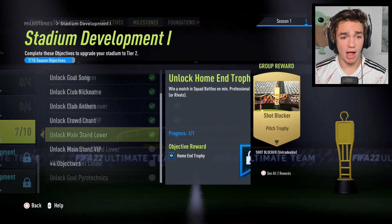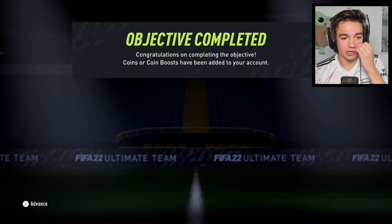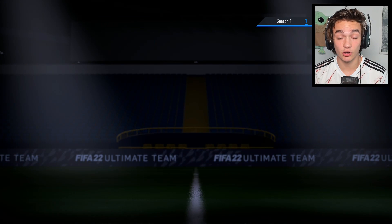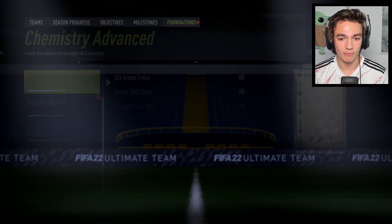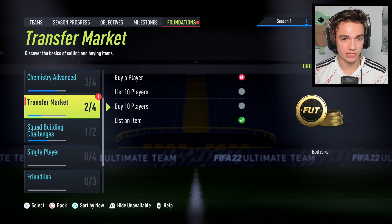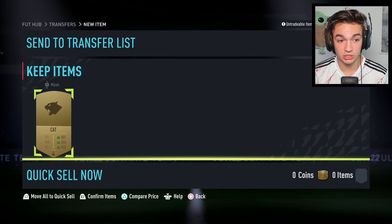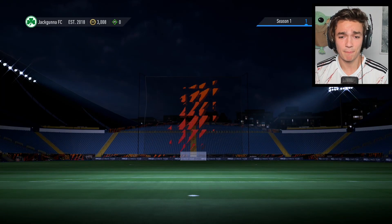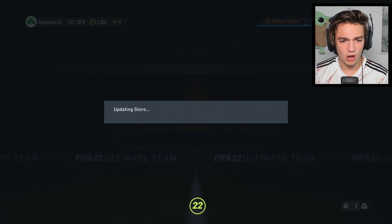We get some coins for completing our first game of Division Rivals and also some advanced chemistry — a Sentinel style, which I might save for when we purchase our first center back. On the transfer market we have 'buy a player' and we get a chemistry style for our goalkeeper. Fabianski was absolutely terrible in our first game — that might be something EA needs to fix.